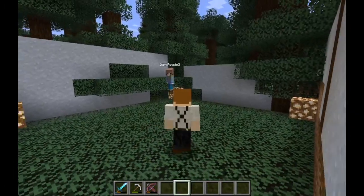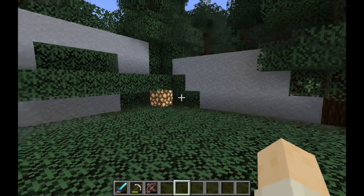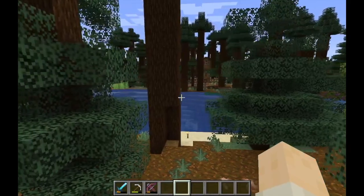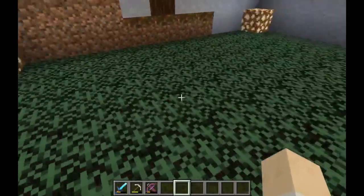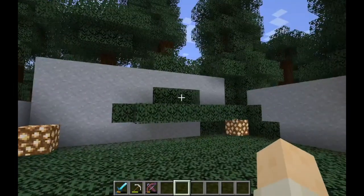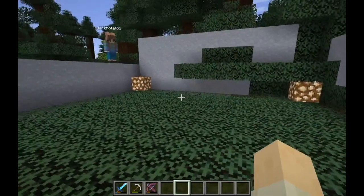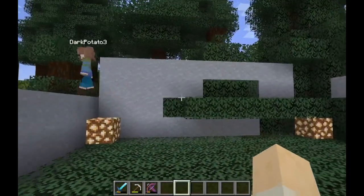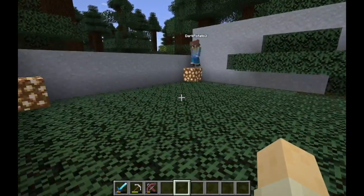Hello everyone, welcome back to Minecraft Season 3. The new update just came out, 1.20, so we are doing a little showcase today in our normal world. I didn't make a superflat world for this. I had this little leaf-like mat and I decided to put some clay walls around it with some lights so we can do our showcase in here - in the old growth spruce taiga with the mossy cobblestone.